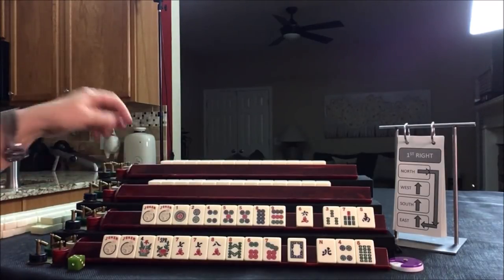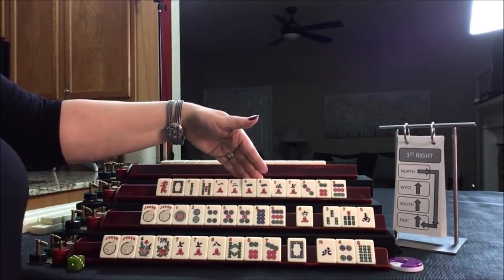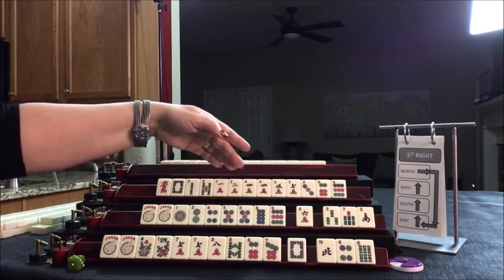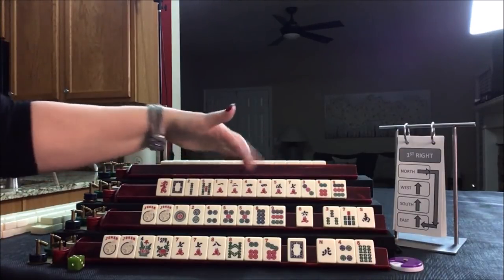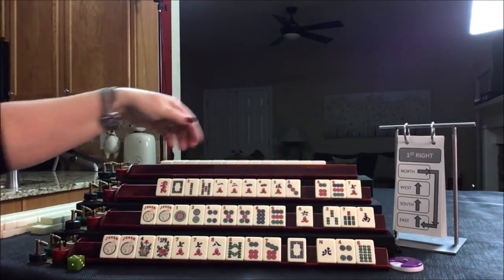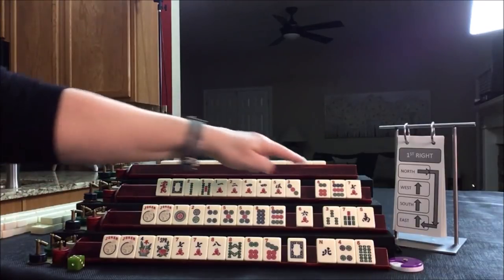Let's see what we can do for West. Pair fours — that's the strength. Two, two, four; four, five, four, five. Consecutive run: three, four, five; two, three, four, five; one through five. We can pass those.